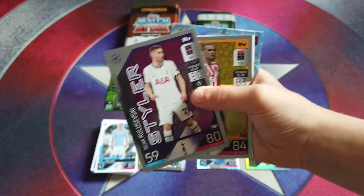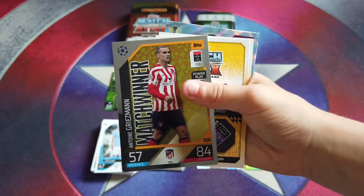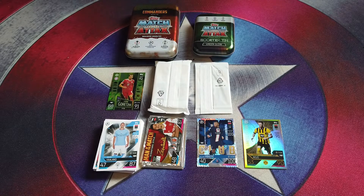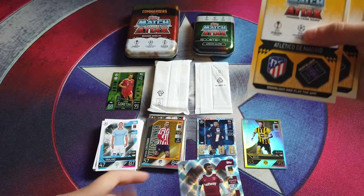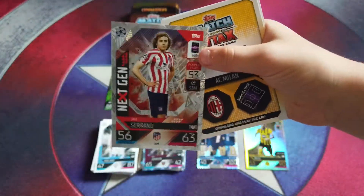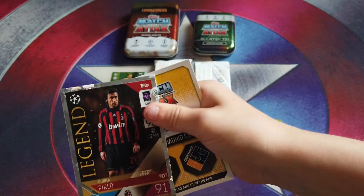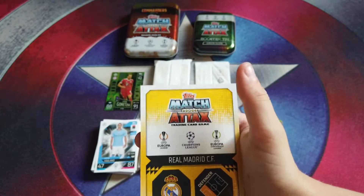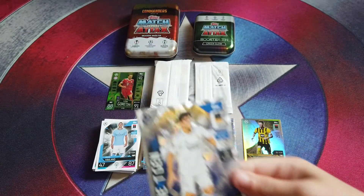Kuliszewski Styler, Grazeman Match Winner. These are normally three base cards that I just chucked on the end. Crystal Parallel Johnson, Next-gen Serrano, Legend Pirlo - I think we've already got him but it's a lovely card. Real Madrid defender, Next-gen Gutierrez.